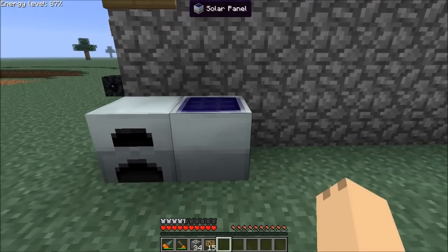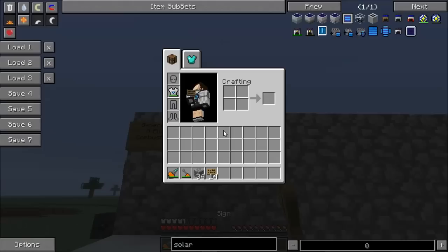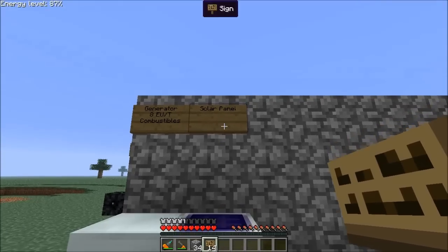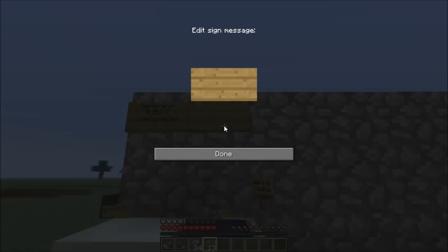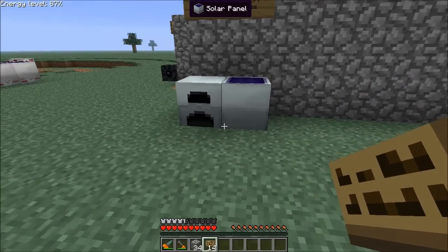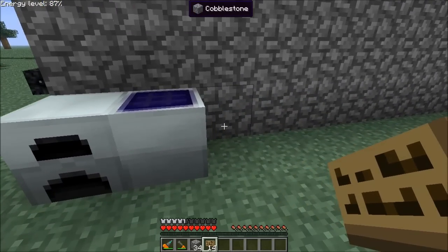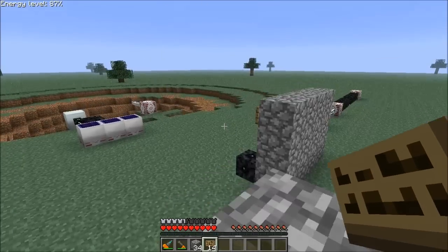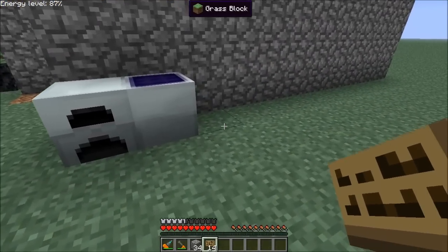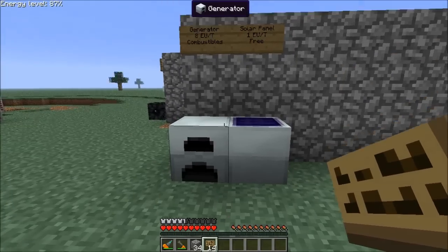The next generator is the solar panel. The solar panel generates one EU per tick, but it's free — absolutely free. This is the generator that tin cables, which I neglected to show you in the last episode, are designed for. Tin cables have a very low energy loss rate. However, they can only carry ultra low current and ultra low voltages, which means they're essentially useless for anything other than the solar panel.